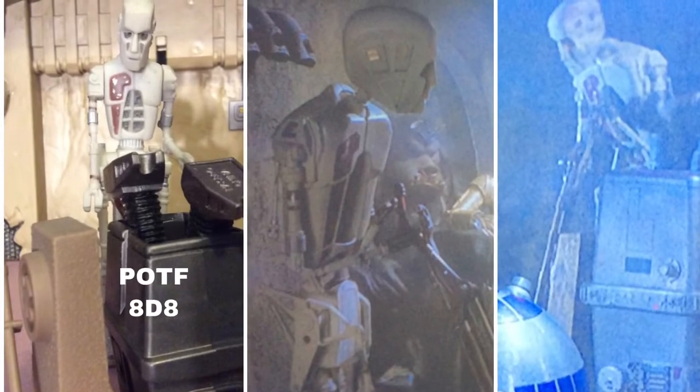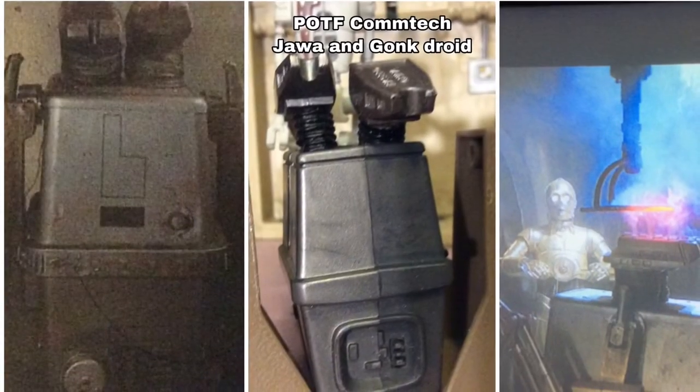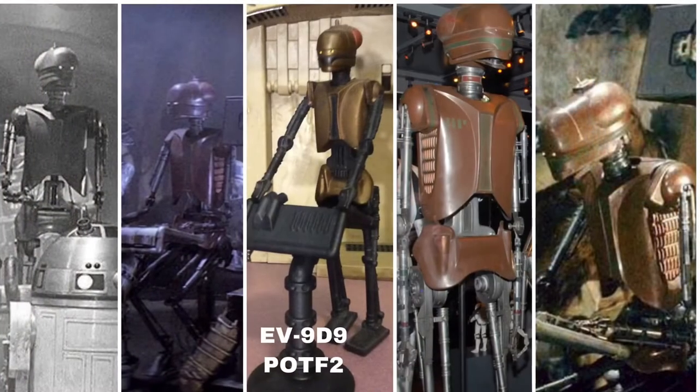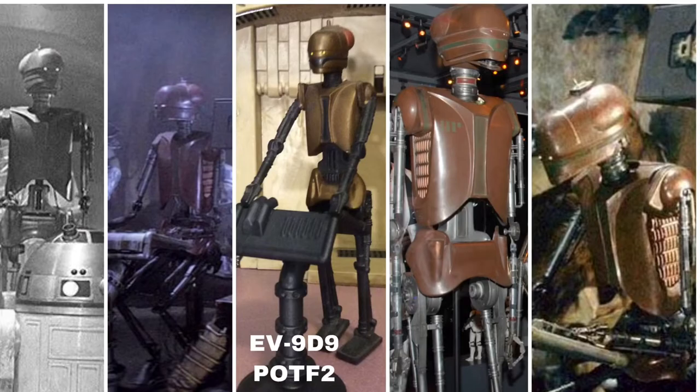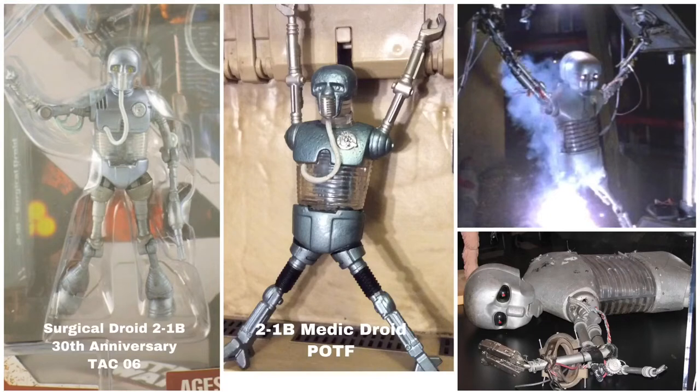In the droid torture room we see 8D8, available in the Power of the Force 2 collection, torturing a gonk droid. The closest thing to the color of that gonk droid is the Power of the Force 2 gonk droid from the Jawa and gonk droid set. Then there is EV-9D9, boss of the torture chamber, available in Power of the Force 2. There is also a 2-1B style droid being tortured — they've never made this exact figure, but the 30th Anniversary Collection number 6 2-1B droid is pretty close. I go with my Power of the Force 2 2-1B droid.